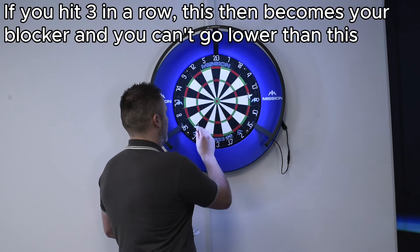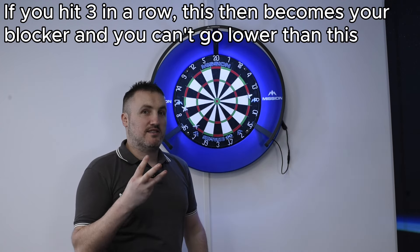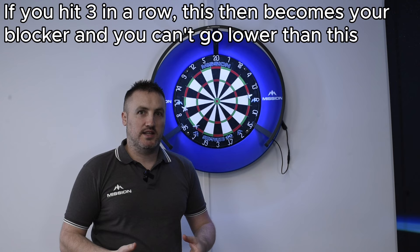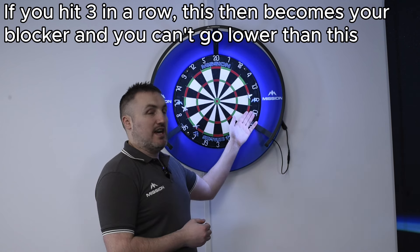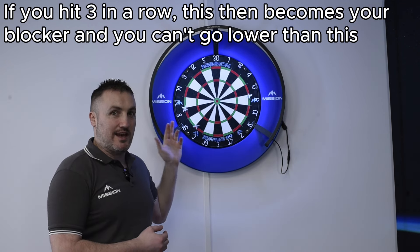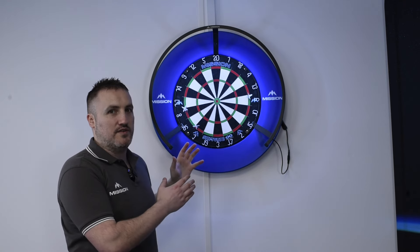Let's say, for example, I went double six, double seven, double eight — three successive shots. That should be rewarded, and it is rewarded in this game because eight now becomes the new barrier. So instead of being able to go all the way back to one, if I get up to double ten, miss tens, miss nines, miss eights, I still stay on double eight. I don't go any further back than that perfect visit allowed.